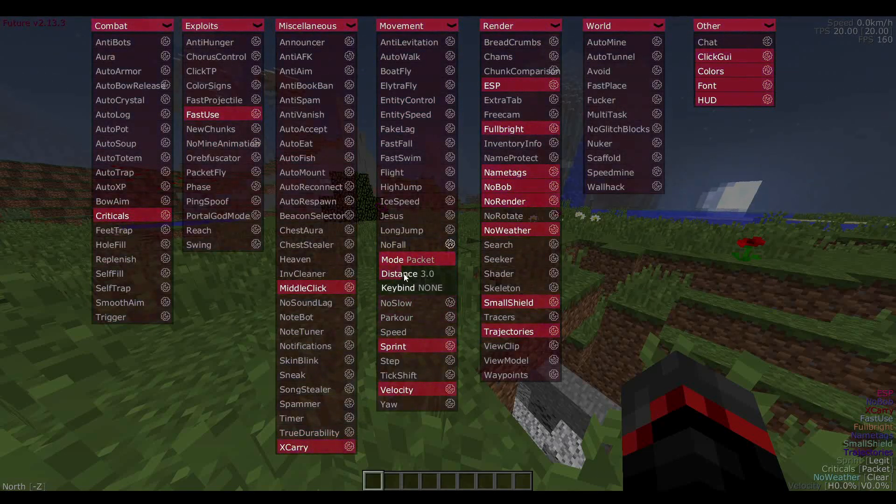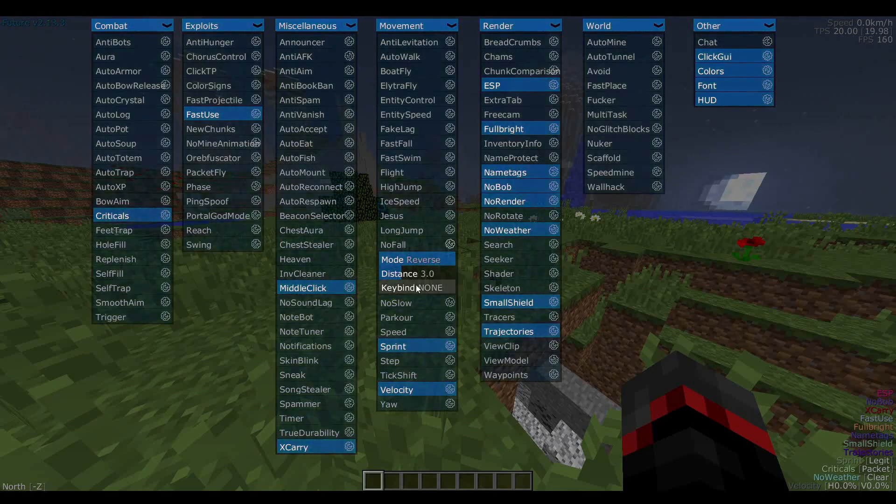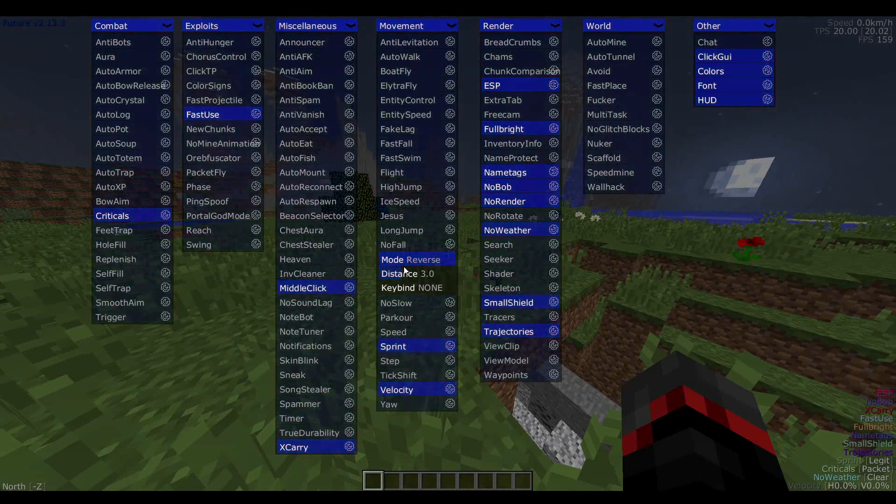For no fall, they added reverse mode and distance. If you head into no fall you'll see distance right there, and the mode includes reverse right there as well.